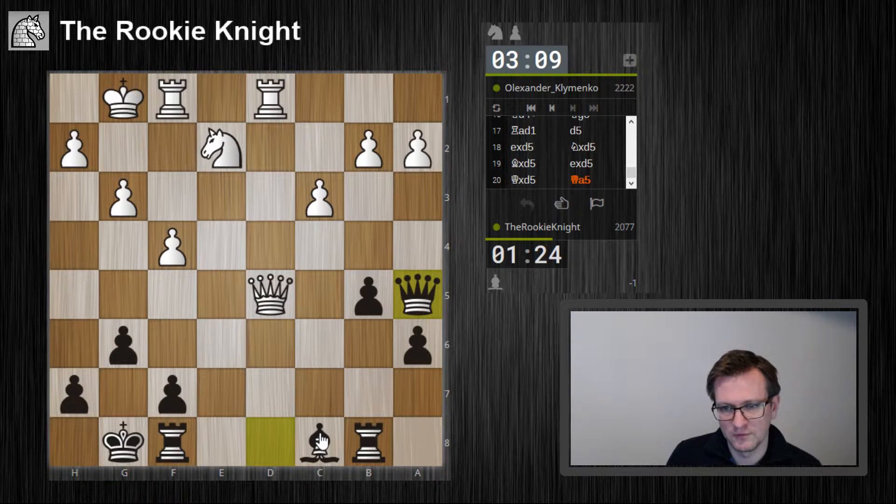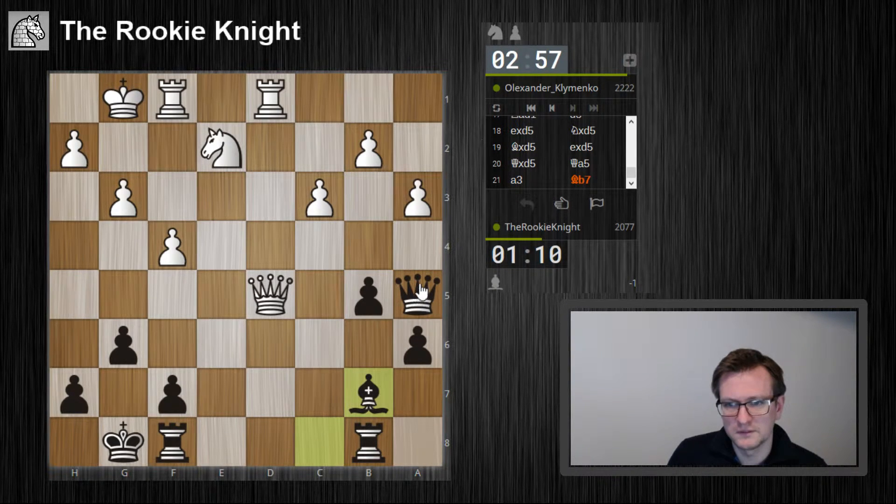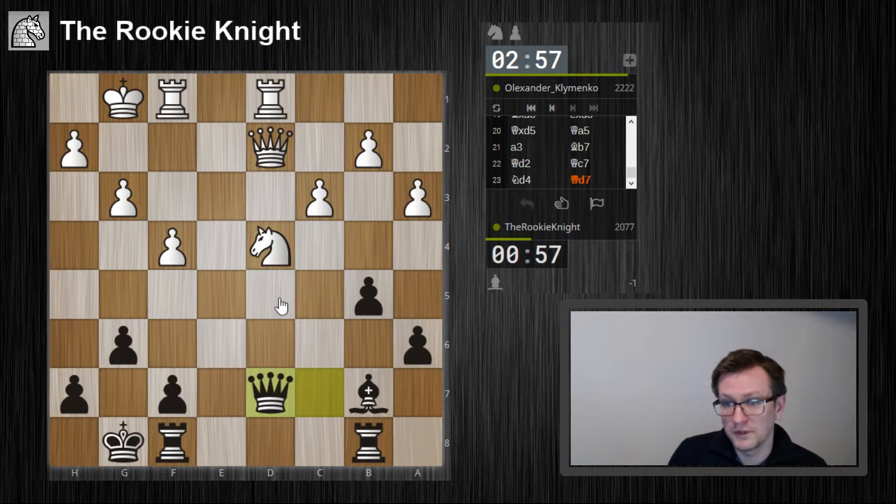And then bishop e7. Bishop e6 might also be an idea. I'm low on time. I think I have drawing chances here, and maybe even some kind of attacking chances on this diagonal. This bishop is a monster on b7. What did he do? a3. Let's just imagine my queen is on c6 here — threatening queen d5. Looks good to me. Maybe rook d8 next.